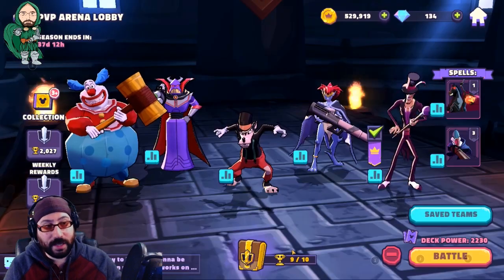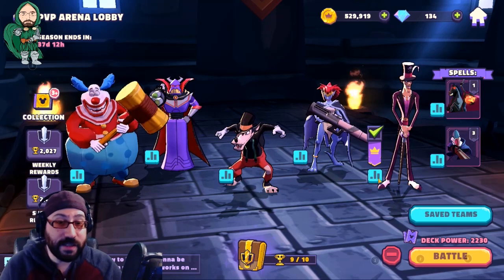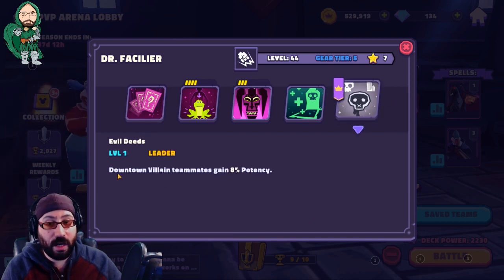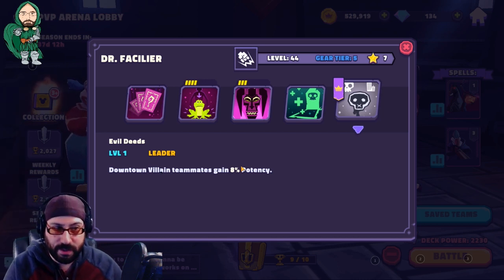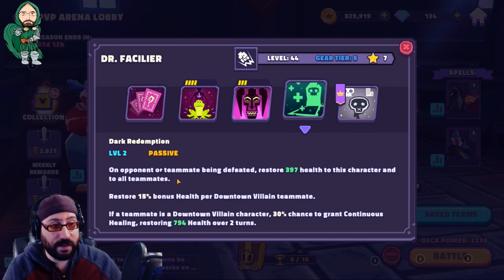The other thing I wanted to show you is who replaces Syndrome — that's Dr. Facilier. Remember when I said 'facilitate'? I'm terrible at puns. Dr. Facilier is my favorite character in this game because he does nothing and everything at the same time. His leadership ability gives Downtown Villain teams bonus potency. Potency is the ability for debuffs to stick. If you have a team that likes to debuff characters and they all have potency, they're going to be debuffing a lot more frequently. Potency is the opposite of tenacity — tenacity is your ability to resist debuffs. This is why Dr. Facilier is the man.